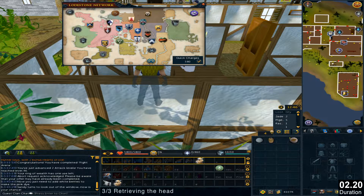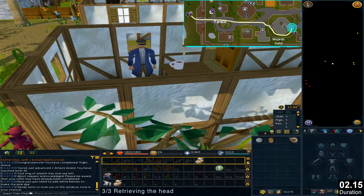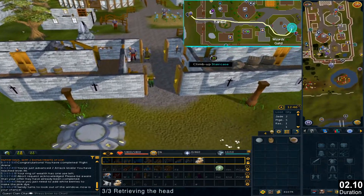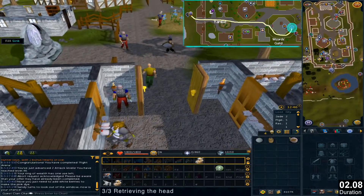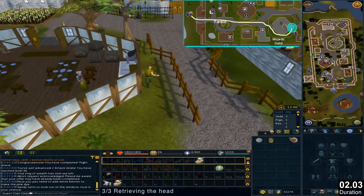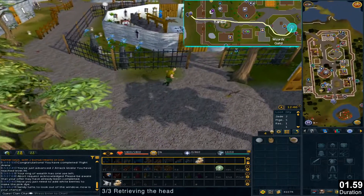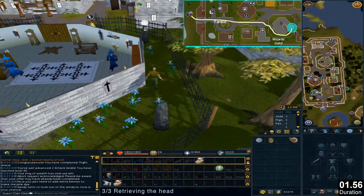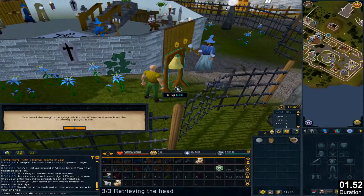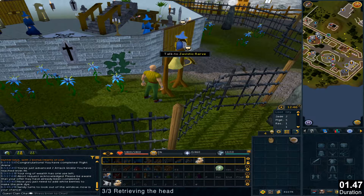Use the lodestone to Yanille. We are heading back to the Wizards Guild's bell, so go there and ring it. Talk to Zavistic again.